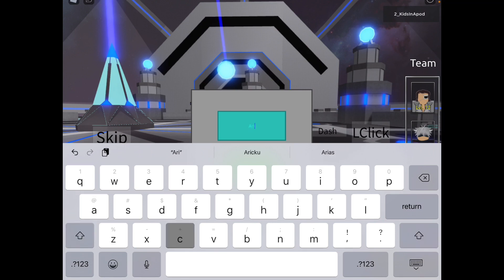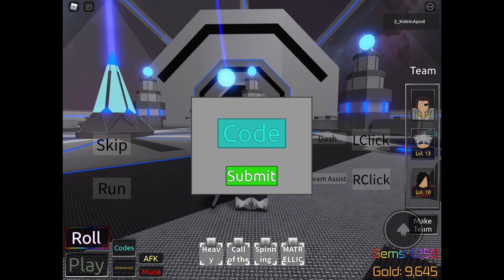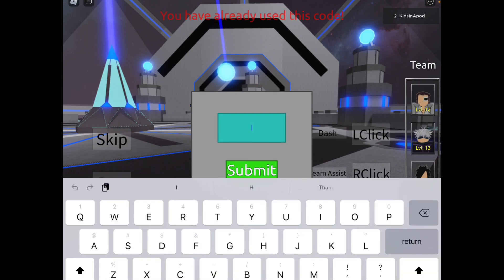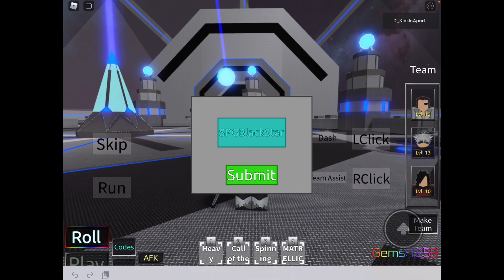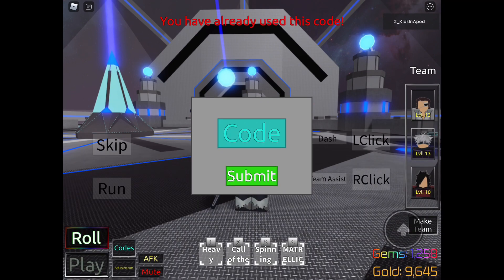Next is capital A, small letter R, I, C, K, U — ARICKU. If you're wondering why I have to give these, it's because not everybody has used the code yet and I don't want anybody to miss it. Next is D, E, S, S, I — DESSI. Next is all mixed case S, P, G, B, small letter L, A, C, K, capital S, T, A, R — SPGBLACKSTAR — make sure you type it exactly as I do and submit. Next code is all mixed case I, F, O, L, L, O, W, E, D, Y, O, U — IFOLLOWEDYOU — and there you go, guys, that is all the working free codes.